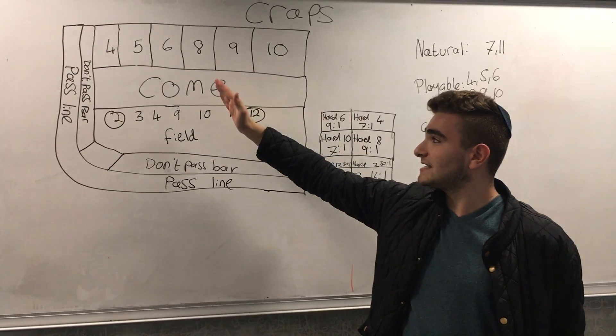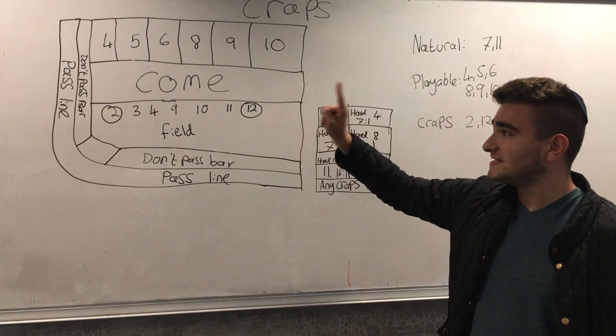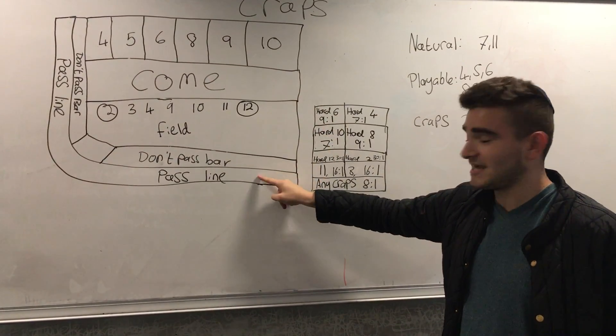This number will come up again — it has to be the same number before a 7 comes up. So, for example, if we get a 6, we roll it, we get a 5 or whatever, and if a 7 comes up, the don't pass bar wins. If the 6 comes up before the 7, the pass line loses.